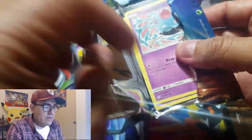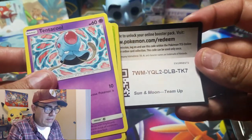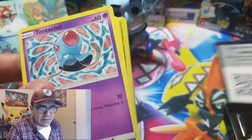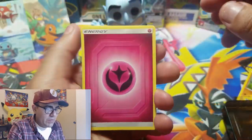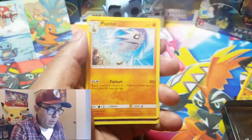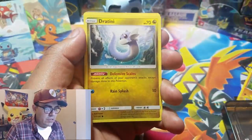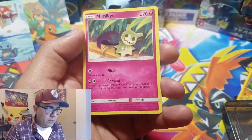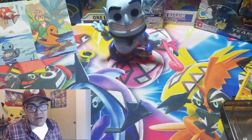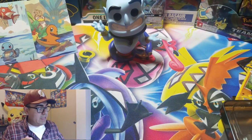Last pack magic — come on! Genie is about even now when it comes to opening packs. Opening the final pack: Energy, Togepi, Wartortle, Pupitar, Tentacool, Grimer, Pidgey, Dratini, Pawniard, Weedle, and Mimikyu as our rare. No last-pack magic today.